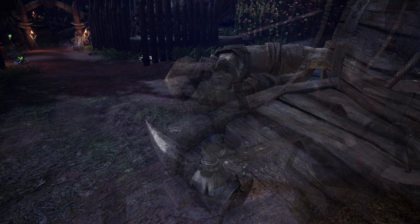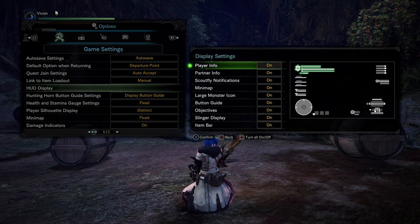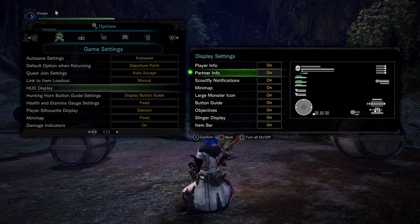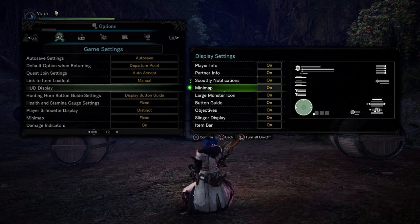Now let's talk about the other things in the game settings panel you might want to change — I'm not going through every single option since not all of them are very important in our opinion. The next important one is the HUD display option. In Iceborne you can now turn on or off pretty much every single UI element on your screen. However, all of these are pretty critical bits of information you probably want to keep, except for the button guide.